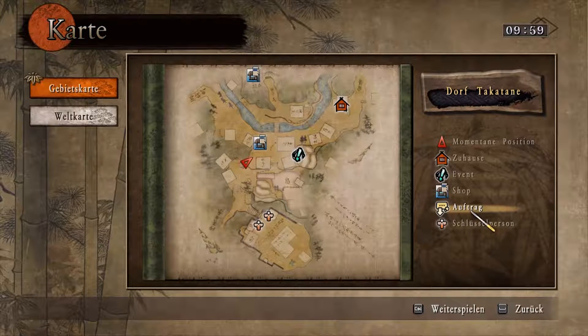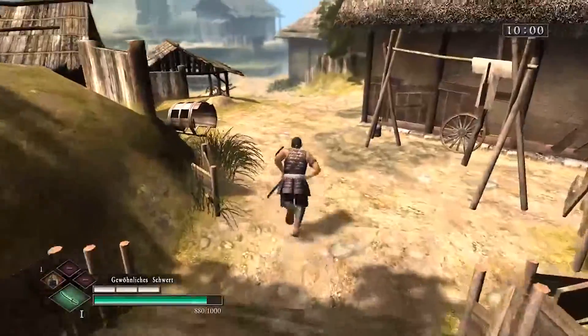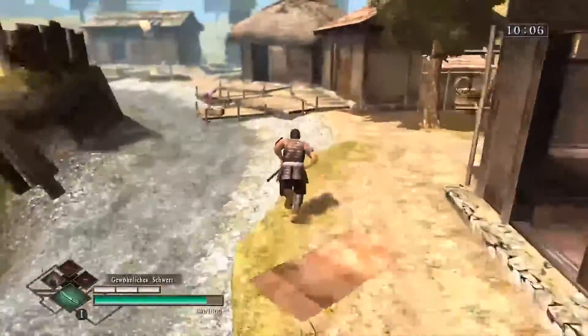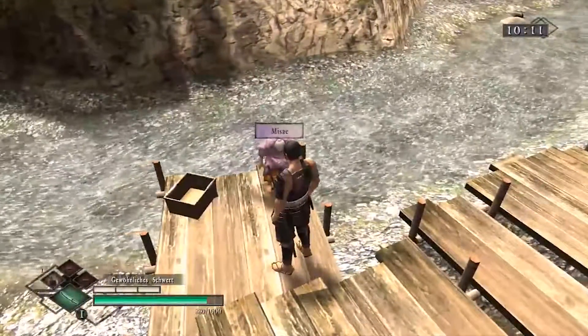Ich habe das schon zweimal gemacht. Bei dem ersten Auftrag habe ich ihn geschafft. Aber beim zweiten Auftrag habe ich dann ein anderes Schwert benutzt, so ein komisches Schwert, das man immer wieder von alleine eingesteckt hat. Deswegen konnte ich dann nicht mehr spielen, sondern wurde getötet. Wir gehen jetzt einfach mal zum Auftrag. Der geht hier am Fluss entlang - das ist so eine alte Oma. Die habe ich schon rausgefunden. Beim ersten Auftrag will sie ihre Unterwäsche, die sie irgendwo verloren hat, in so einem Furushiki gefunden - das ist so ein kleiner Beutel. Deswegen gehen wir einfach mal zu Misai, die Dorfälteste.